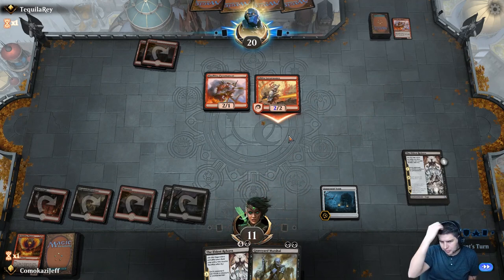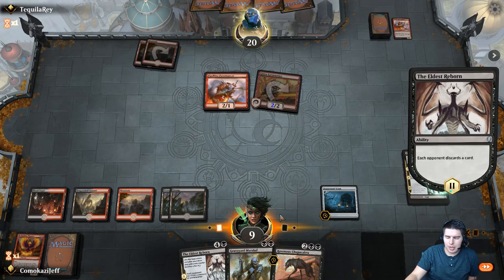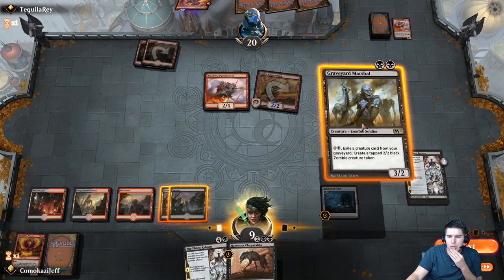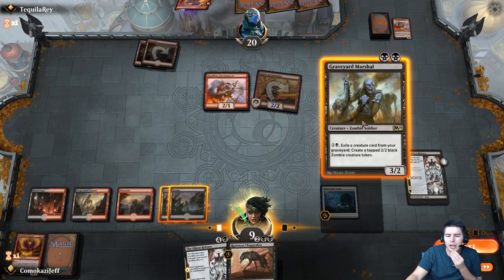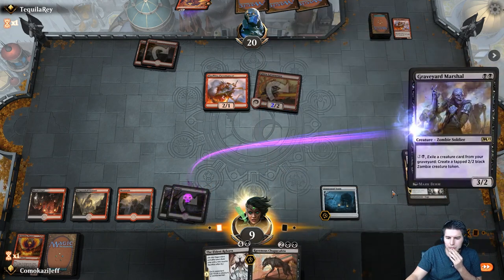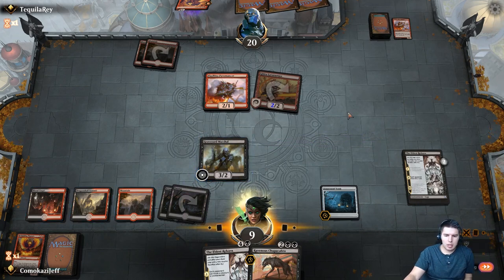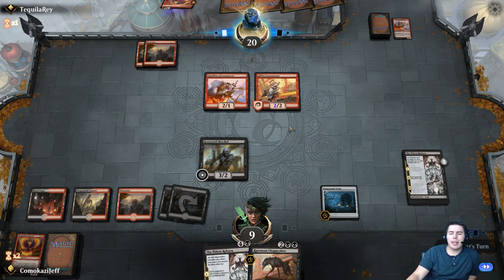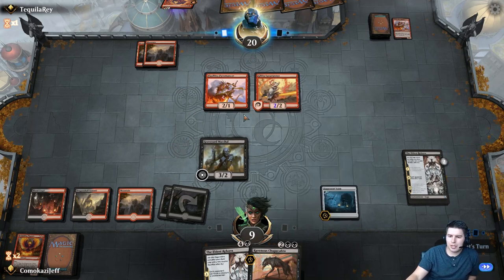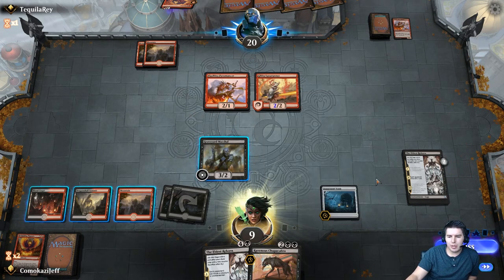Down to 11, swings in for 2 — down to 9. Opponent discards a card — Risk Factor. Graveyard Marshal does create more blockers for us. If we can avoid taking damage from creatures, we're in pretty good shape. Graveyard Marshal — pass the turn. I'm hoping they decide to swing all in anyway. We can trade off our Graveyard Marshal and still get enough value. Let's see if they swing in.